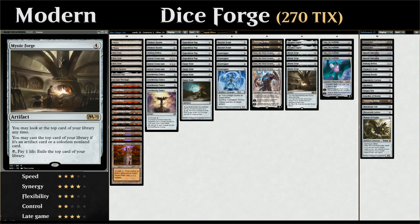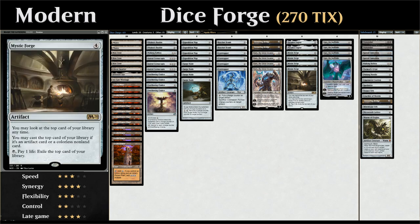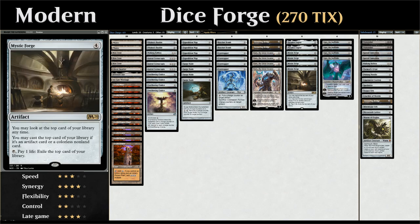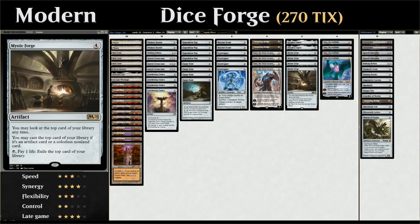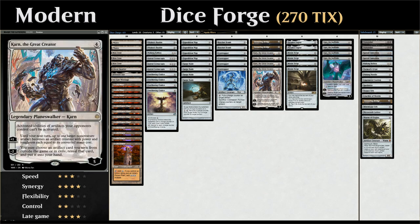The deck really starts going off when we find Paradox Engine, a legendary artifact for five mana that says whenever we cast a spell, untap all non-land permanents we control. Combining Paradox Engine with Mystic Forge and mana ramp artifacts lets us easily go through most of our deck by tapping Chalice to add mana, casting a spell off the top with Mystic Forge, and untapping all the mana ramp artifacts. The Mystic Forge itself also untaps, giving us a lot of control over the top of our library. Once we've made a ton of mana and drawn our entire deck, we can play a big Walking Ballista to kill the opponent, or use Karn the Great Creator to search one up from the sideboard.